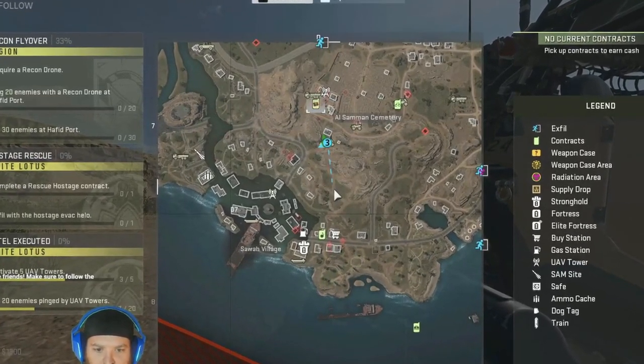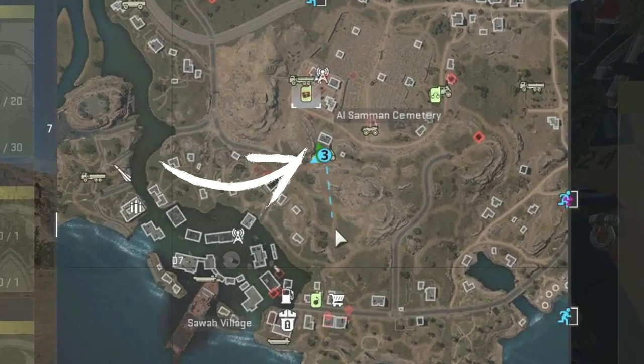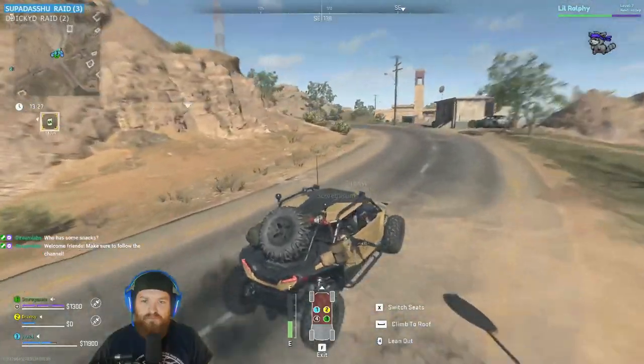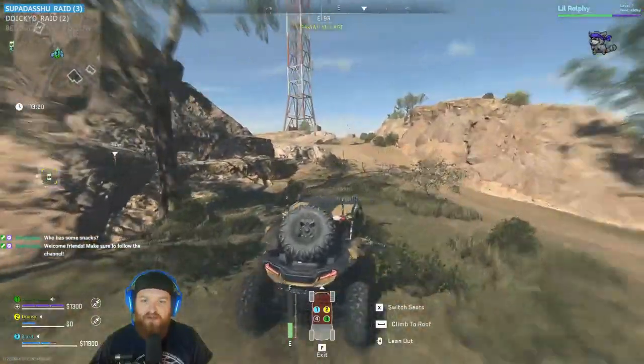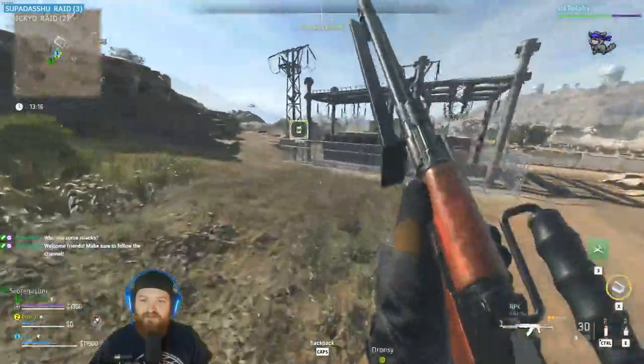So as you'll see here, below the El Saman Cemetery there is a little box — I'll put an arrow right here for you. This is where the Power Substation is located. You'll need to go ahead and drive on over to it. There will be a little toolbox inside of the gate. There's an opening in the gate, so you don't have to worry about opening that. And then inside is going to be your loot.